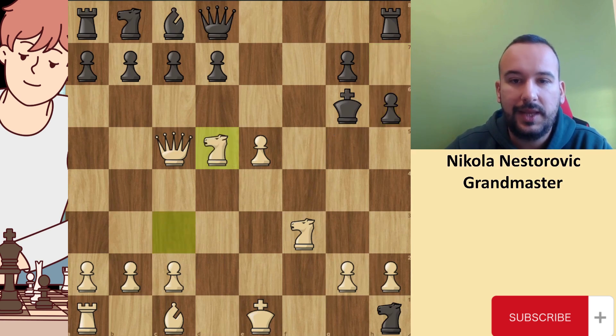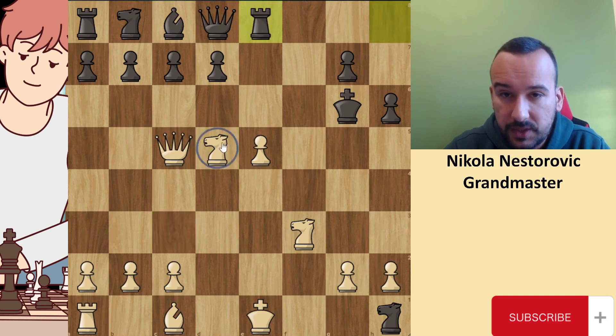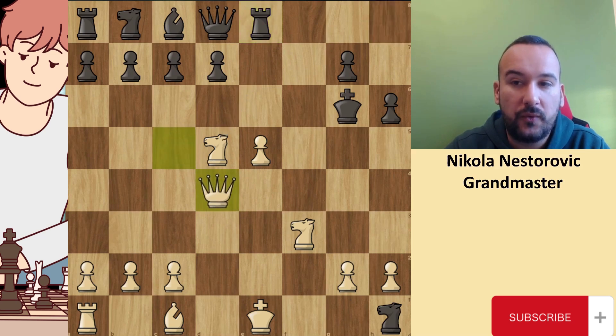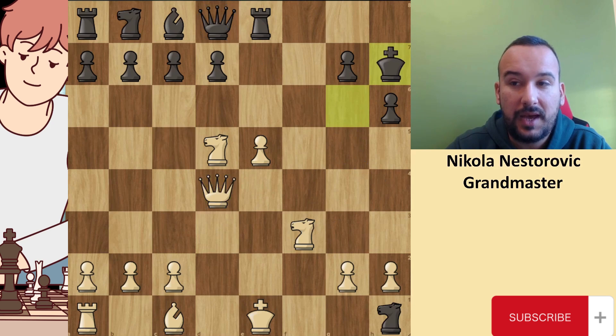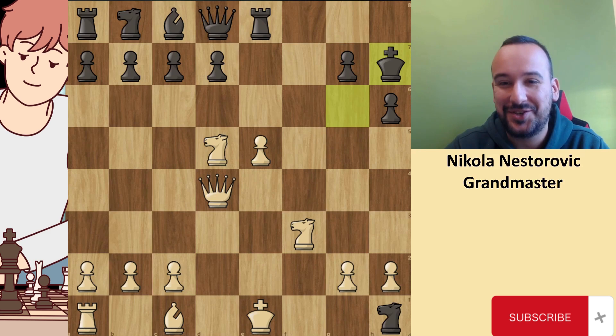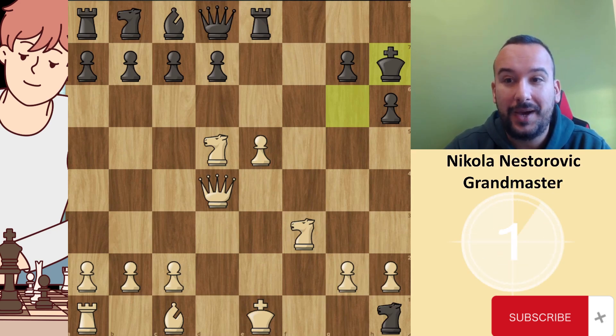White stayed aggressive and played knight to d5. When the knight is in the center, it can jump to e7 or f4. Black played rook to e8 to stop the knight from jumping on e7. White then played the very interesting move queen to d4, with the plan to play checks and put pressure on the king. When the queen is on d4, the knight can jump to h4 because the black queen can't take it for free. After king h7, please stop the video and try to find the second beautiful sacrifice that white played.